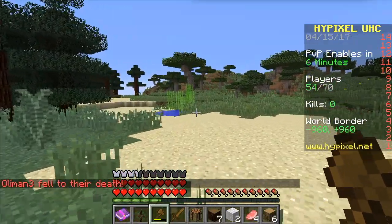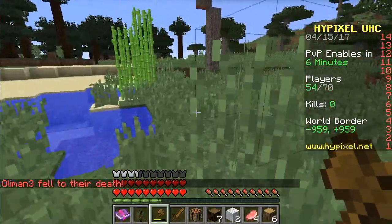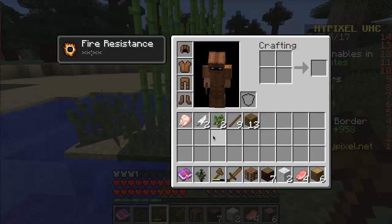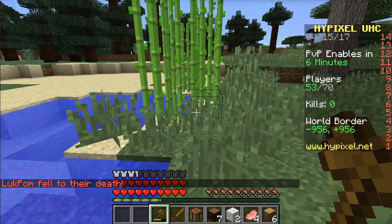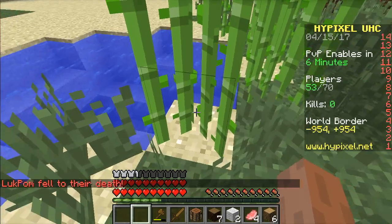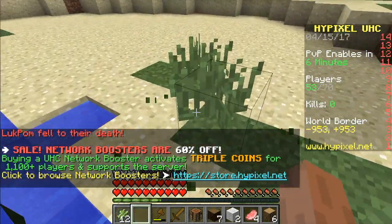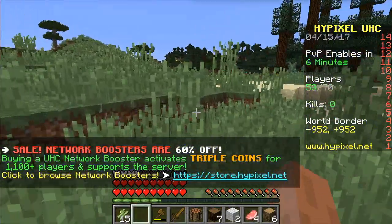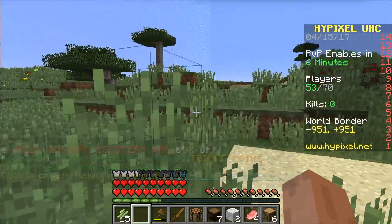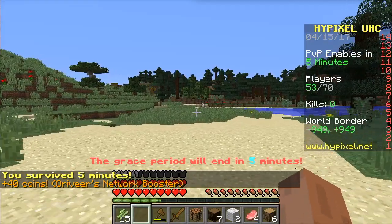Sugar canes — good too. If we have the chance to craft an enchanting table, you need books, right? This is a recipe book for custom recipes that are only found in Hypixel, and I don't think we will bother with that, because we want that vanilla feeling. Oh, the world border is already there.